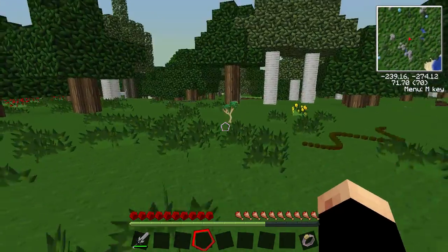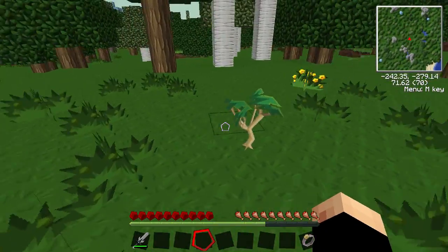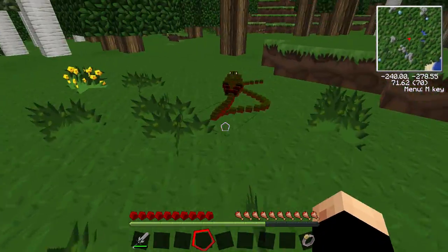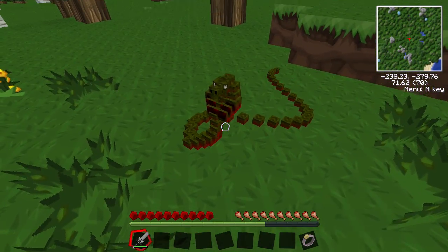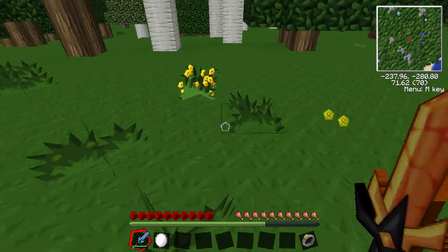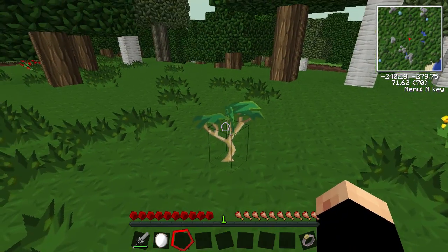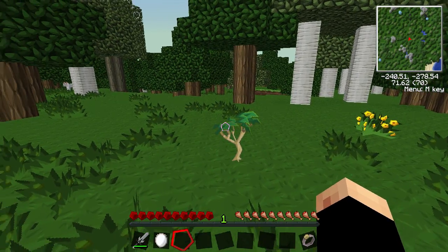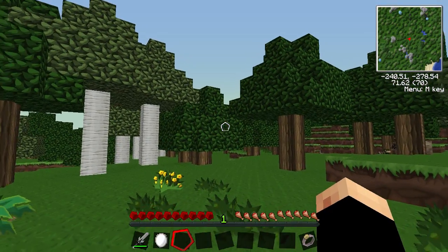Over here I've actually planted a rubber sapling — that's the Red Power mod. There's a snake here I'll get rid of. These rubber trees take absolutely ages to grow — literally two weeks in Minecraft time, or a couple of hours of actually playing Minecraft.